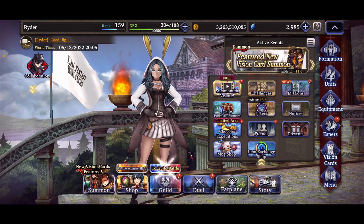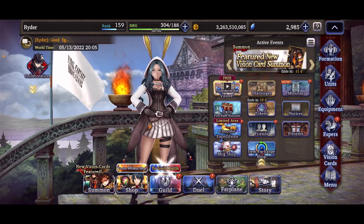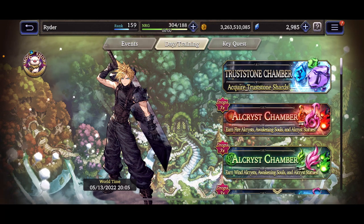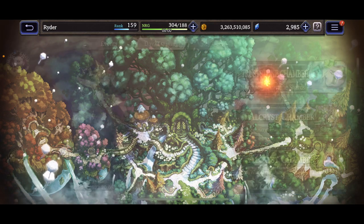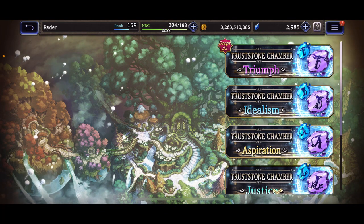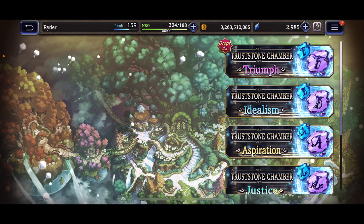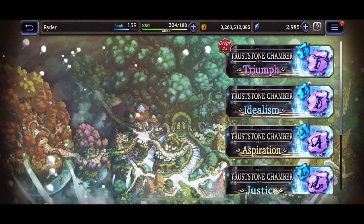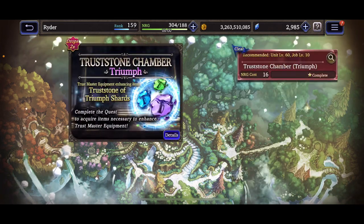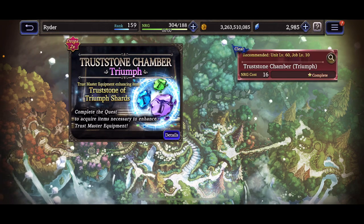The first thing I'll cover is where you can farm and get truss stones. Go to the Far Plane, then Events, then Day Training, and go to the Truss Stone Chamber — it's always at the top every single day. The two times drop rotates: today is Triumph, then Idealism, Aspiration, Justice, Prosperity, and Glory.